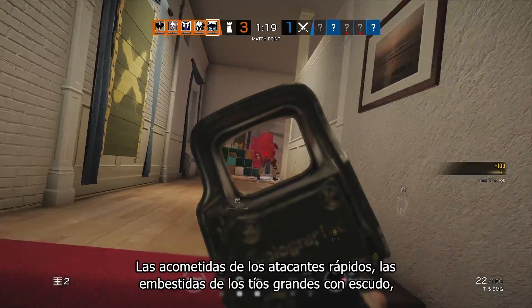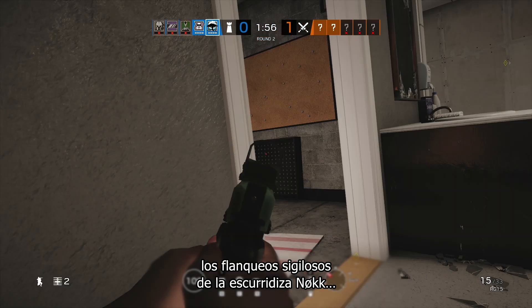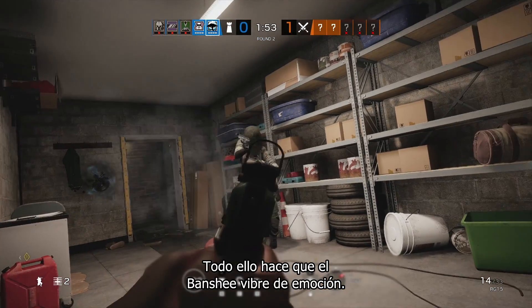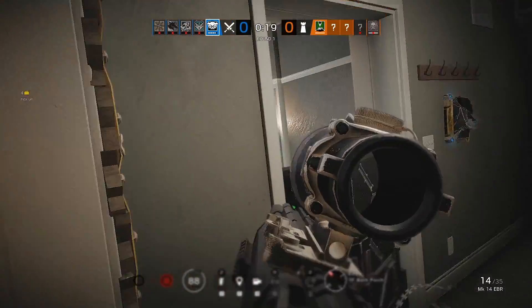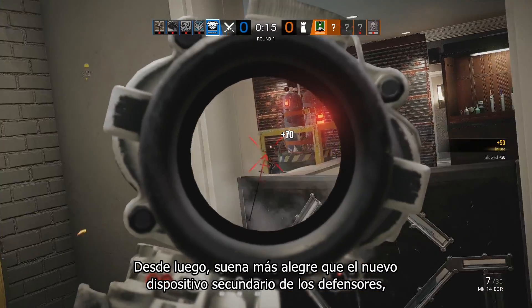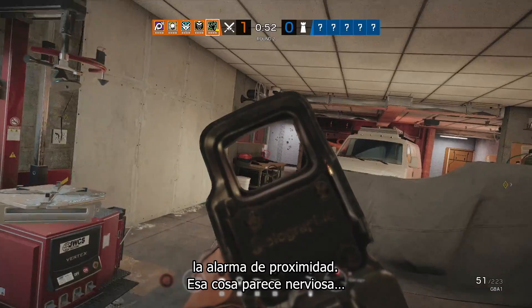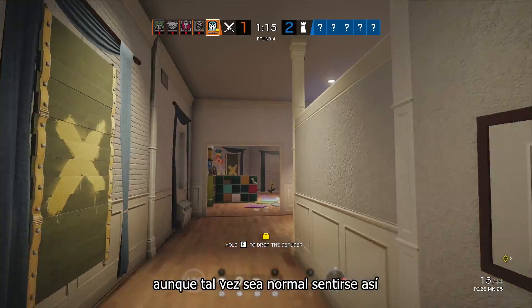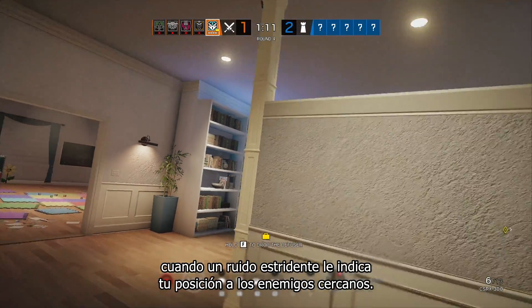Rushes from speedy attackers, pushes from big shieldy boys, and sneaky flanks from the elusive Nook all make the Banshee hum with delight. At least, I think that's delight. It certainly sounds more content than the defender's new secondary gadget, the Proximity Alarm. This thing sounds nervous, or maybe that's just the feeling that comes naturally when a loud noise is signaling your position to any nearby enemies.